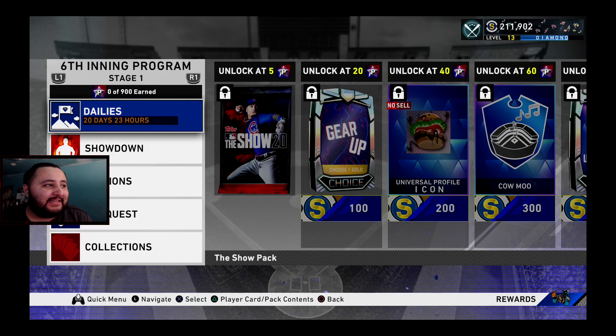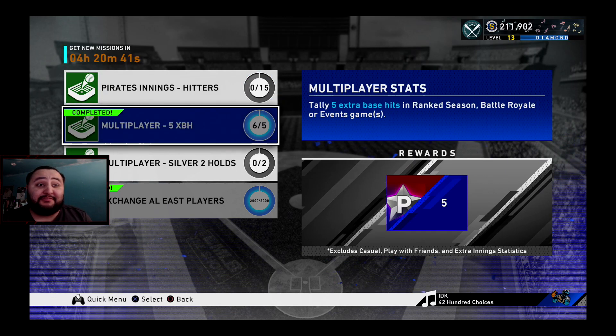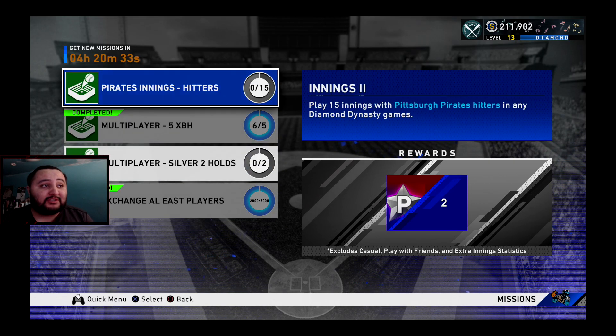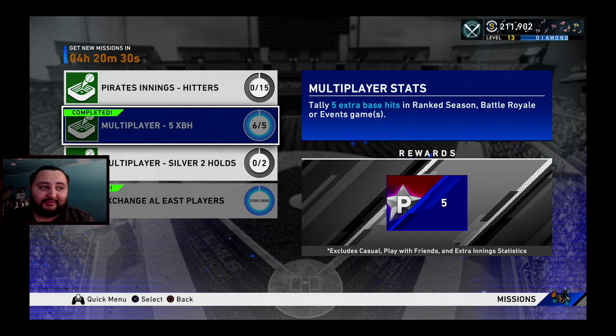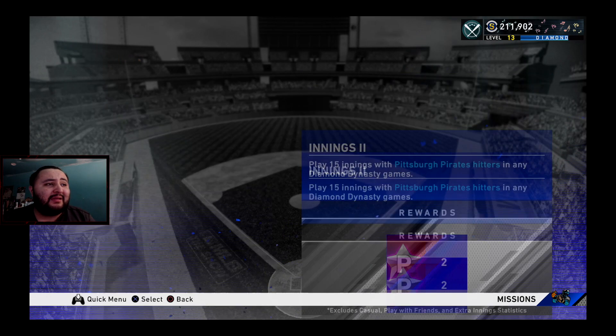First of all, like always, you guys have to do your daily missions. I cannot stress this enough — try not to miss a day because if you miss a day it can hurt you. As you can see on screen, I have daily missions: one gives me two program stars, one gives me five, so that's seven, plus two that's nine, plus two that's 11, plus three that's 12 program stars right here. I could get four right now for the sixth inning program. Daily missions refresh at 5 PM Pacific time, so make sure you get them done before that.